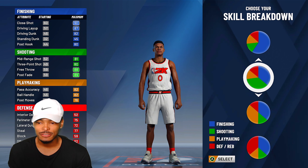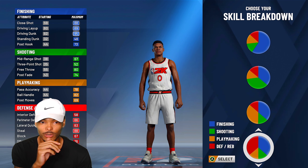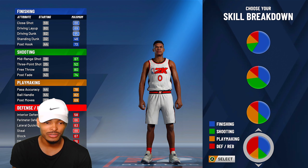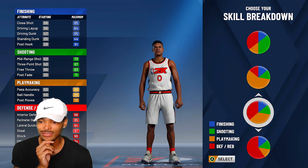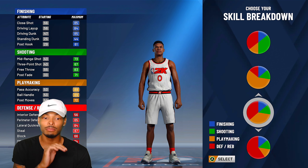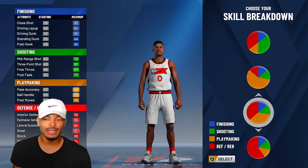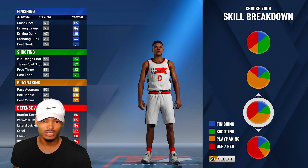When you're building Westbrook, you think playmaking slasher. If you go down to playmaking slasher, his driving dunk is maxed out at 95 — that may be a little too high for Russell Westbrook. At the bottom, steals is 88 and perimeter defense is 86. But if you go down to the playmaking and defending pie chart, the defense doesn't really move but the rebounding goes up. Y'all know Russell Westbrook is a monster on the boards. We still get 89 ball handling — we can still speed boost — and driving dunk is 85, which means we get the elite contact dunks. This is possibly the best pie chart you can go with for Russell Westbrook.